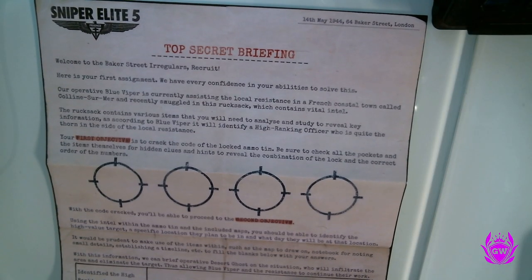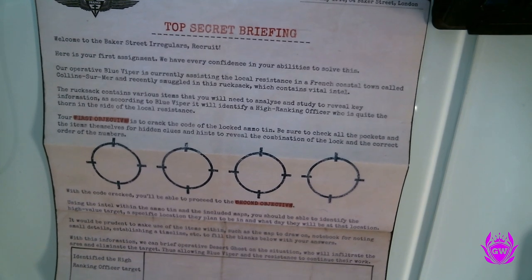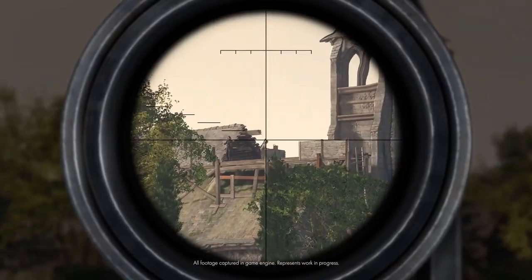Here we go, people — stuff is about to go down. Let's show you all what's happening here. Top secret briefing: welcome to Baker Street. A regular recruit — here's your first assignment. We have every confidence in your abilities to solve this. Good luck with that — I suck at problem-solving!